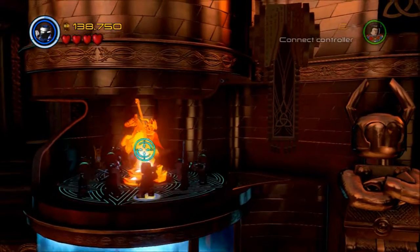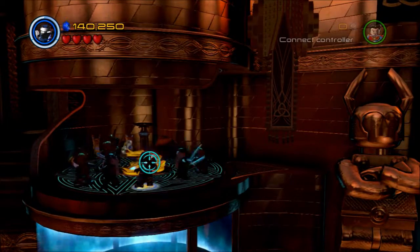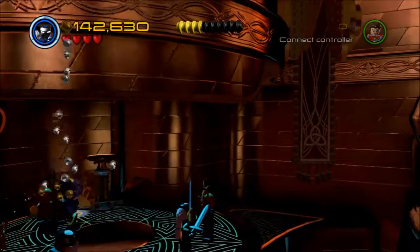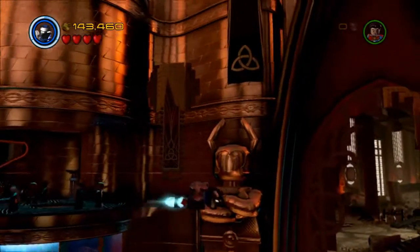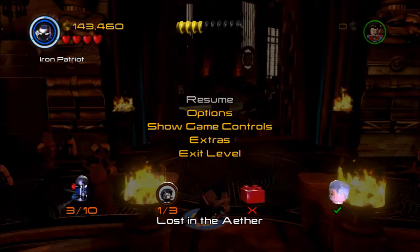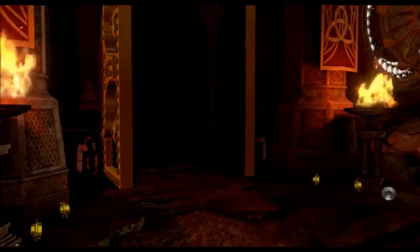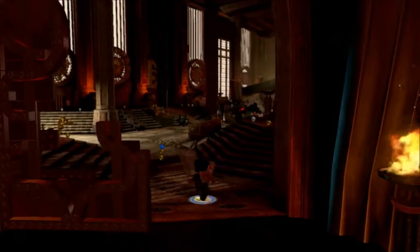We go up and destroy the last gold statue, which was disappointing — all that did was give us some supplementary studs. It almost feels like we missed something. Destroying the remains of that door, you can see Malekith and his guys escaping. So now we need to bust down that door — you remember we did it with a battering ram earlier.